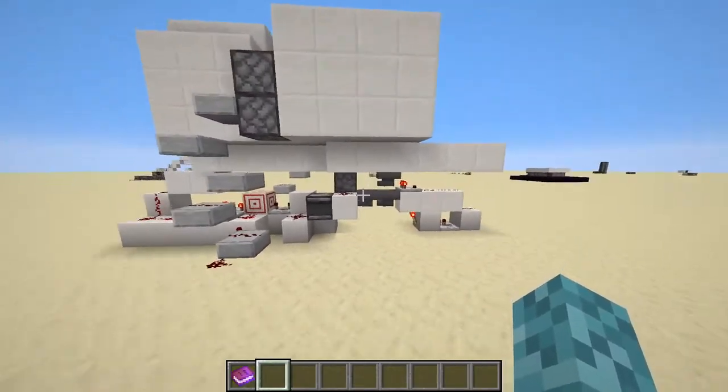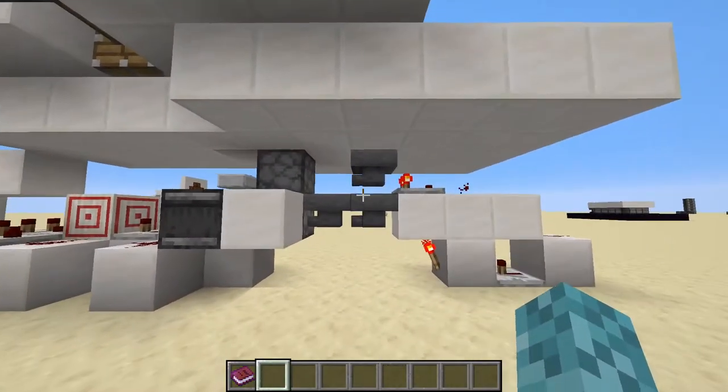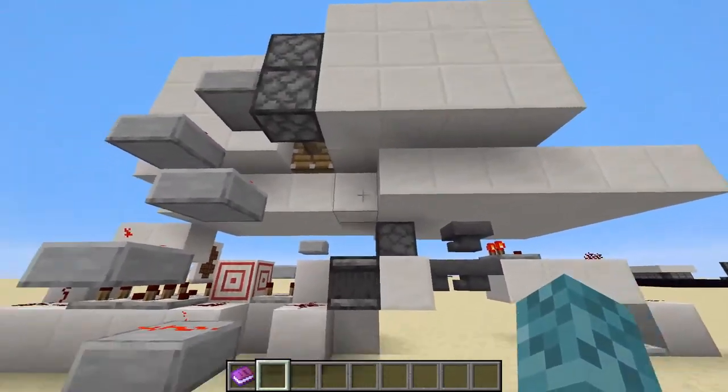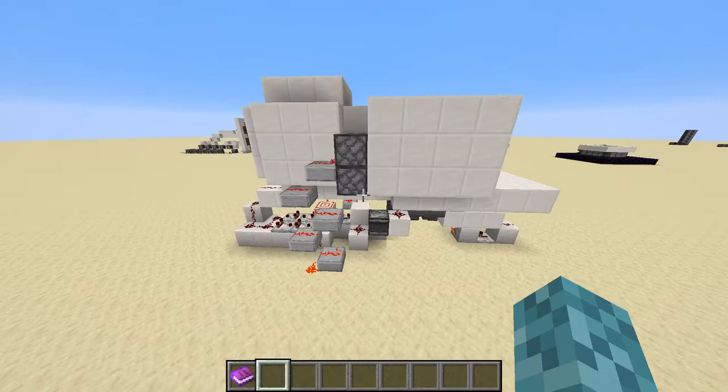And the redstone underneath is fairly simple — just some wires, an item detector over here, or an item sorter, a dropper chain to put it back up, and a pulse extender out this side. So let's show you the materials you're going to need to build this machine.